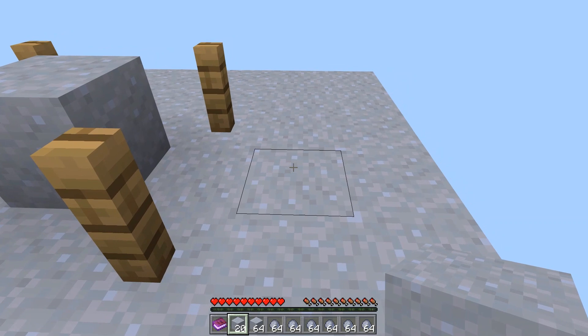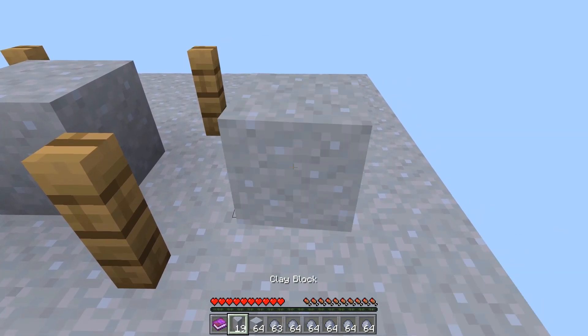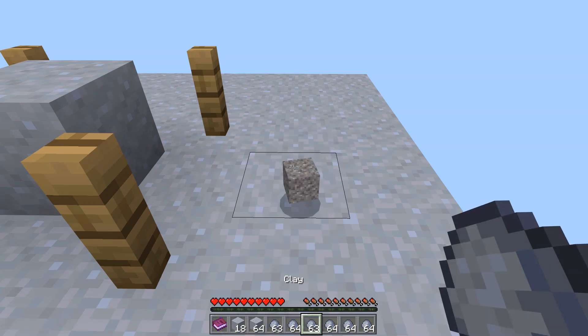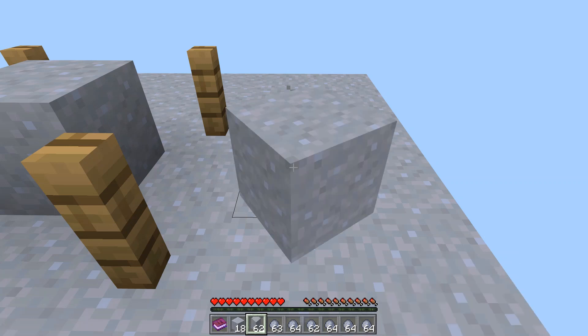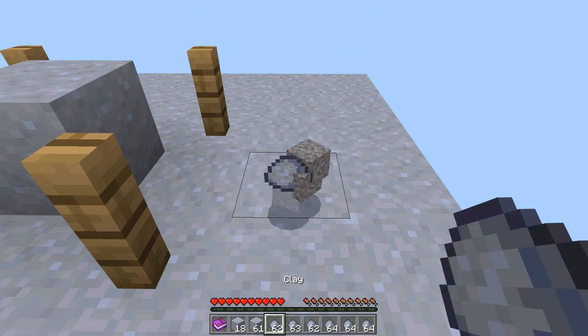I can see that clay plus a clay block will equal gravel, so that's one of my very first goals. I'm going to try to get several pieces of gravel. I've gathered enough resources to try some combining — I'll throw down a couple items and there I go, I have some gravel. I'm going to do that a few times to get a store of it so I don't have to return back after a bit.